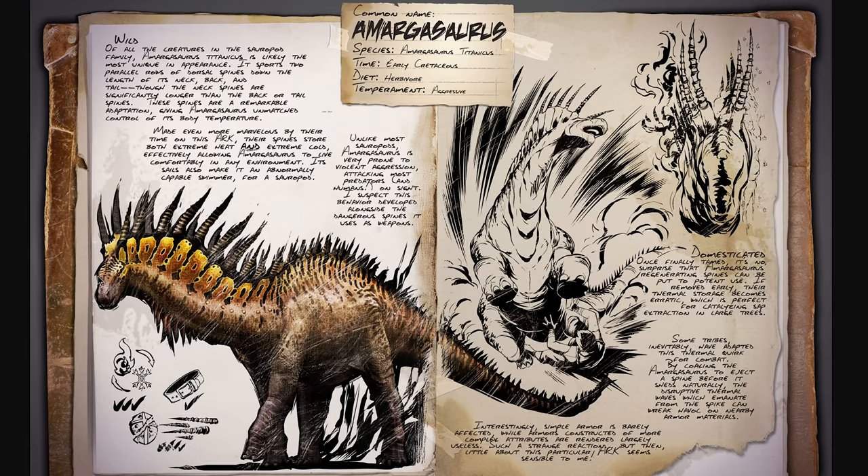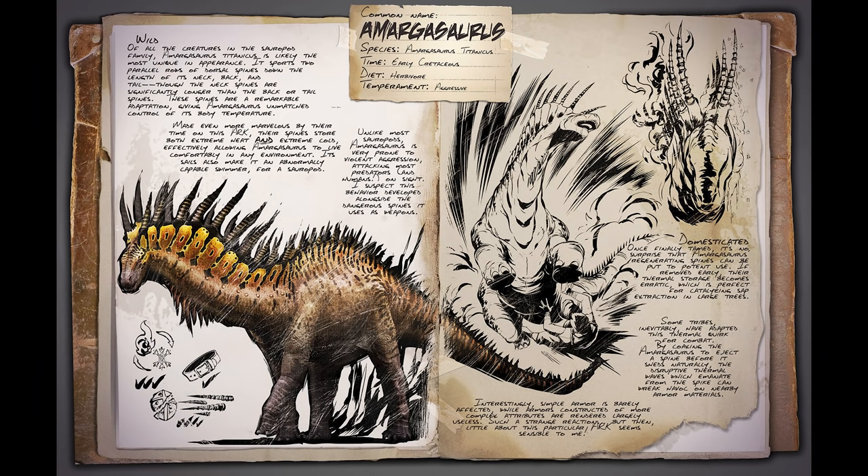Anyway, let's go over the Amargasaurus — here it is in all its glory. It looks amazing. This creature is going to be really interesting looking. It has all these giant spikes all the way down its whole body. We have a picture of it beside a survivor — it is a sauropod, so it's going to be a pretty big creature, roughly around the same size as a Diplo. It's basically a Diplo with spikes, kind of like if a Diplo and a Kentro had a baby.